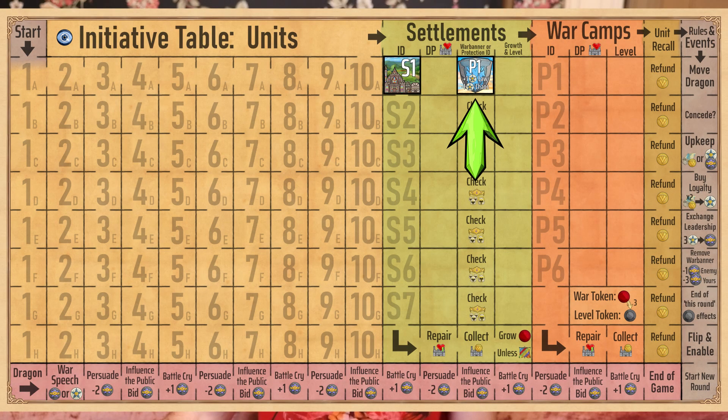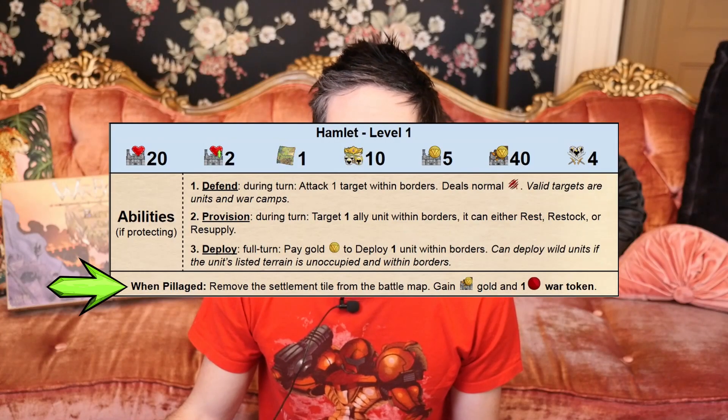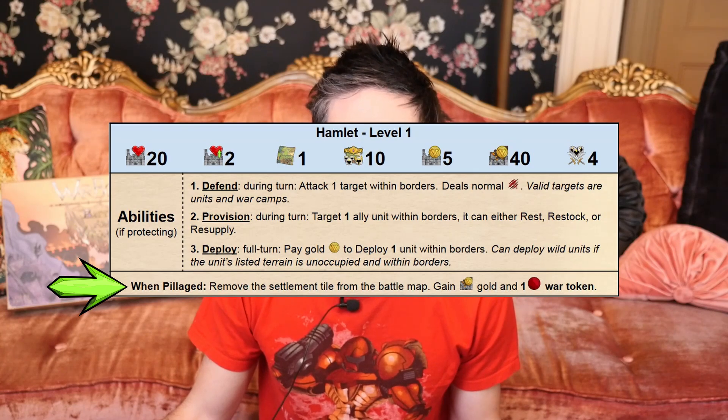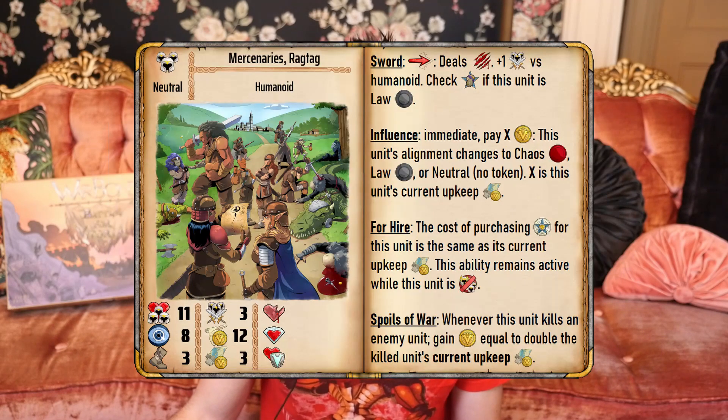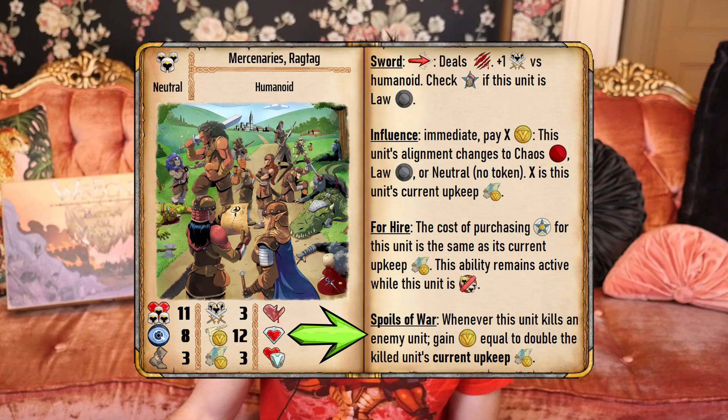Protecting a settlement offers a steady income of gold during the settlement's collect event each round. When a settlement is pillaged, you gain an immediate and substantial amount of gold and war tokens, but the settlement is usually destroyed and removed from the game. Gold can also be earned through various unique unit abilities — for example, gold is gained whenever the mercenary unit kills an enemy unit via their spoils of war ability.